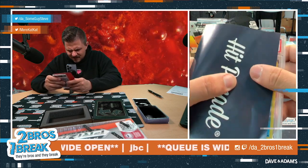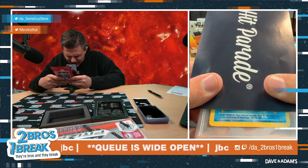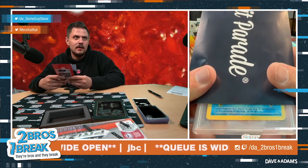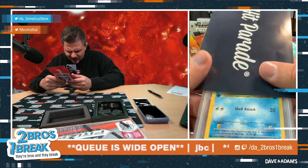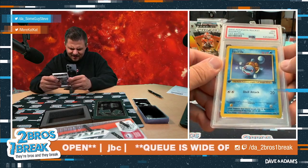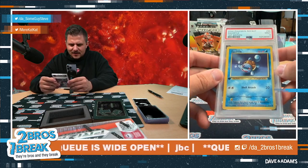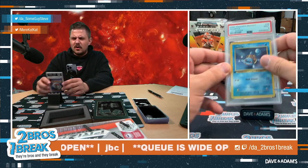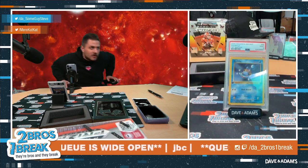Mint 9. Cute Pokemon that charms people with its innocent eyes, loves swimming all day long. Is that going to be Seal? Shell attack — we got a Squirtle First Edition Rocket! There we go, JBC. First Edition Squirtle Rocket out of a bargain box. Let him sit right there while I go grab your other box really quick.